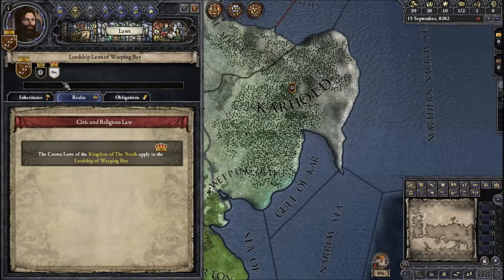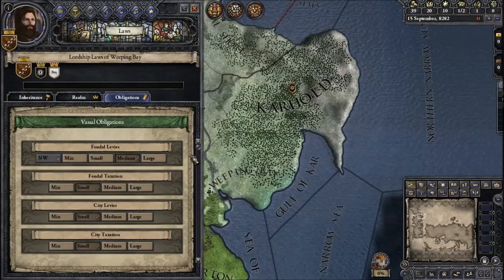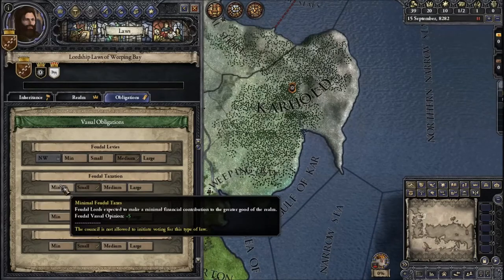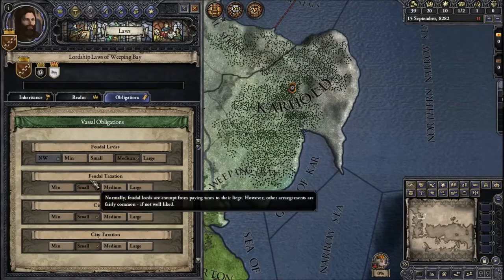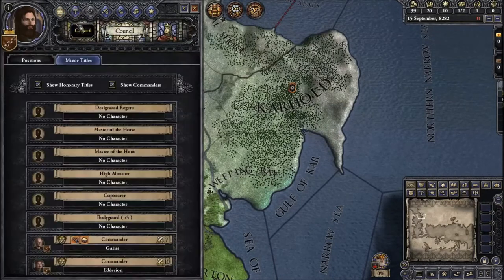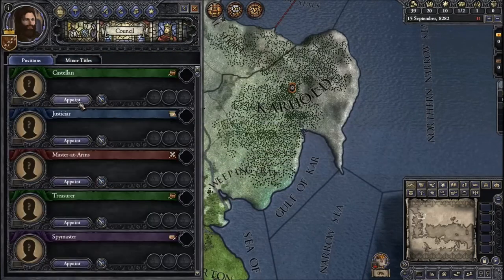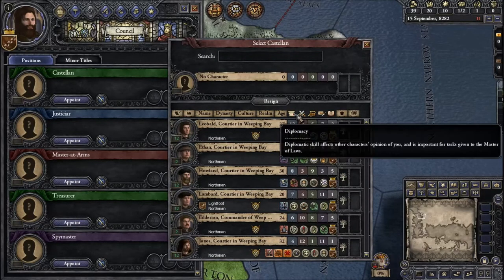I don't think we can really do much being such a minor lord. Obligations is cool — I imagine it's for my vassals, which I don't have any of, so that's not going to be important. Council will be important. Let's go here. We need a Castellan. Not a lot of great choices here.